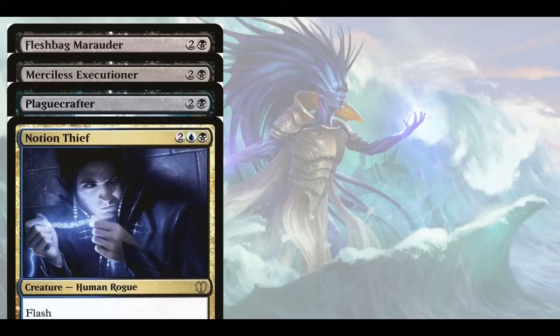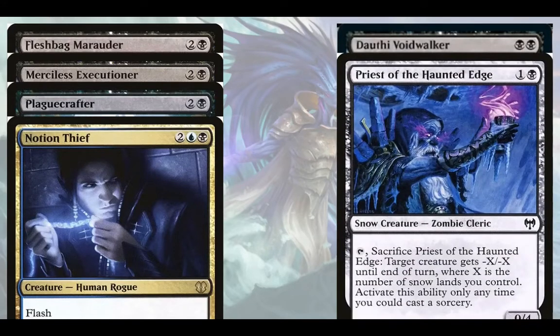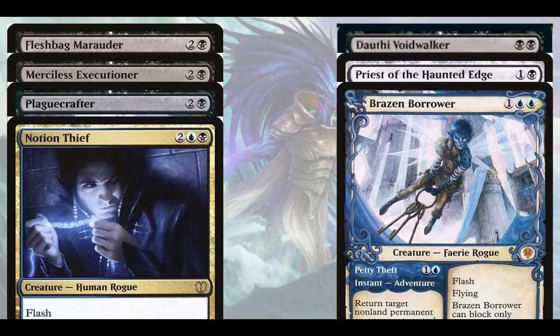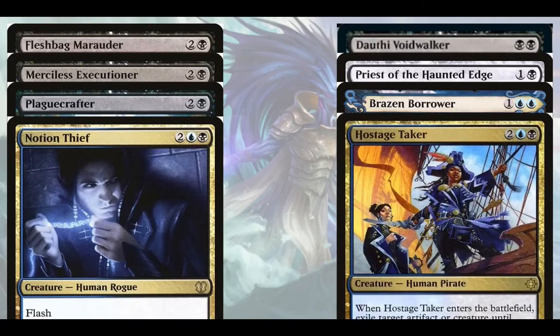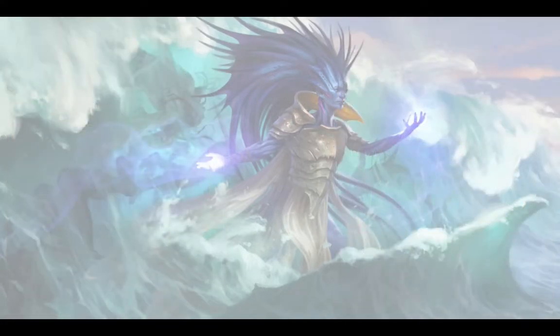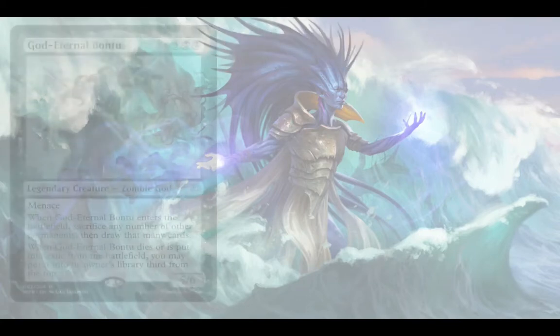Notion Thief is just a brilliant hate bear. Dauthi Voidwalker is some of the best graveyard hate we have access to. Priest of the Haunted Edge is a nice piece of removal, and Snow Basics are cheap. Brazen Borrower is cheeky instant-speed interaction — you've gotta have it. Hostage Taker handles artifacts and scales with Aromi. There are loads more removal creatures like Ravenous Chupacabra that destroy a creature on ETB — we're running most of them.